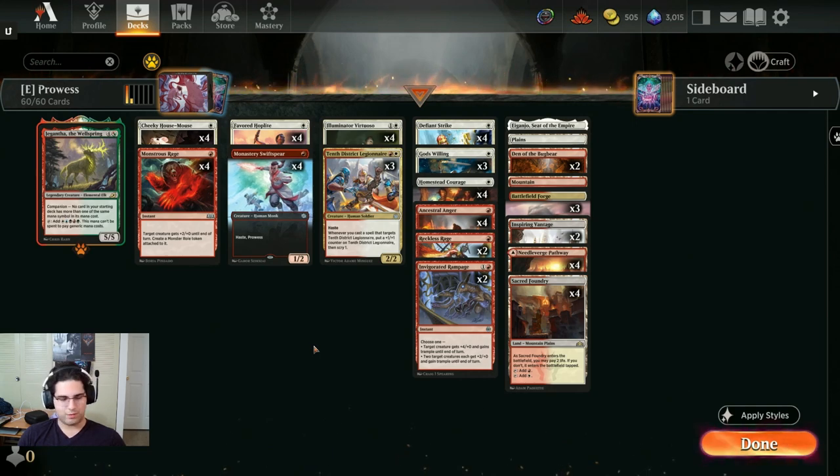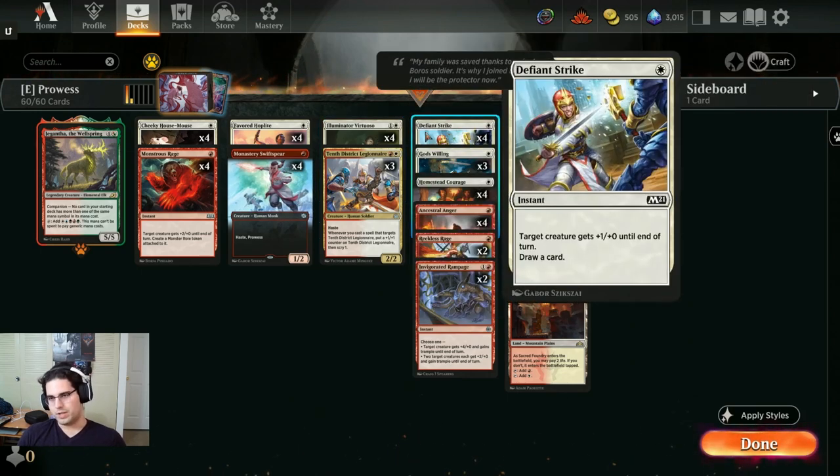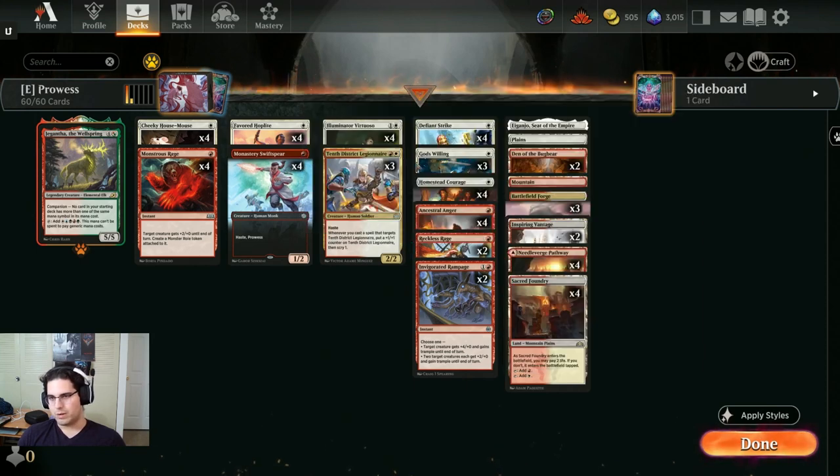So this is Boros Prowess. We're very aggressive here. The main goal of the deck is we play these creatures that give us some bonus when we target them with spells. And then we play a bunch of cheap spells that make their power bigger. Between those two, we put a lot of power onto the board very quickly and attack our opponent for lethal as early as turn 3.